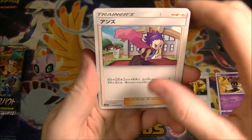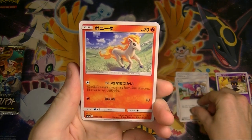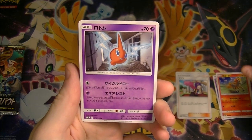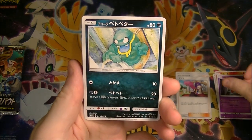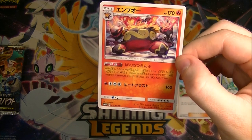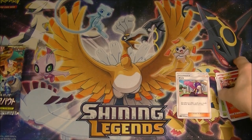Pack number two. What do we get in here — Janine. It's like the most ninja name ever, Janine. There we go, that's Emboar, and his name is actually Emboar in Japanese as well, which is nice.